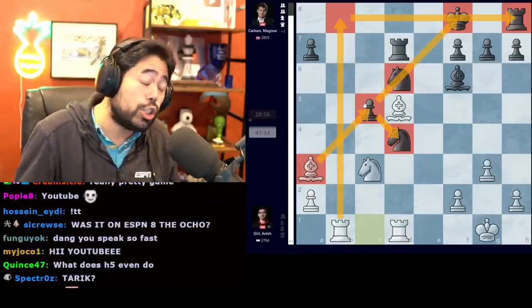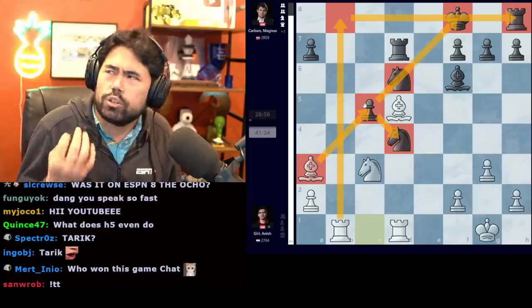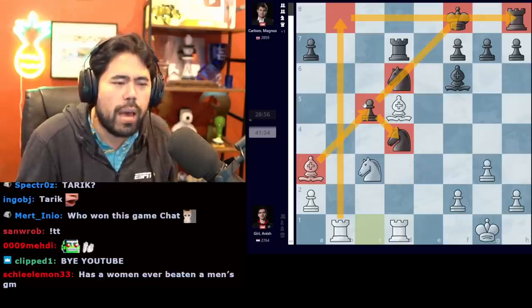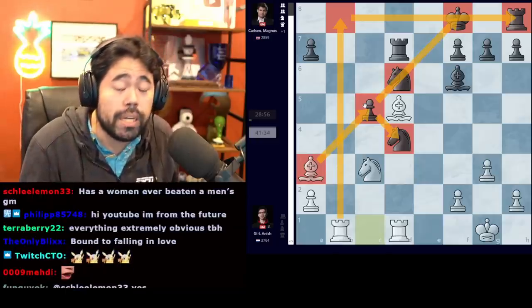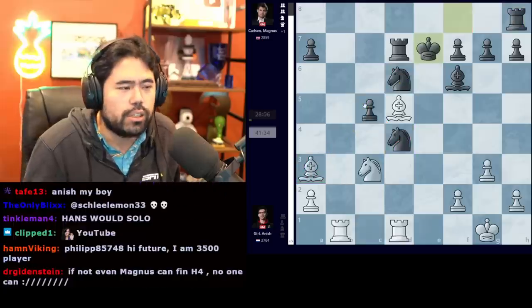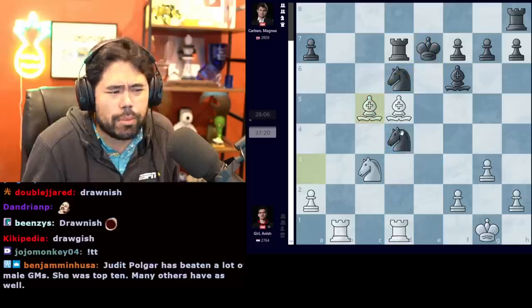As we know, Anish historically has struggled in positions where he's winning — he's earned the nickname 'Drawnish Giri.' But the position is so overwhelming that Anish would have to do an amazing job to snatch a draw from the jaws of victory.